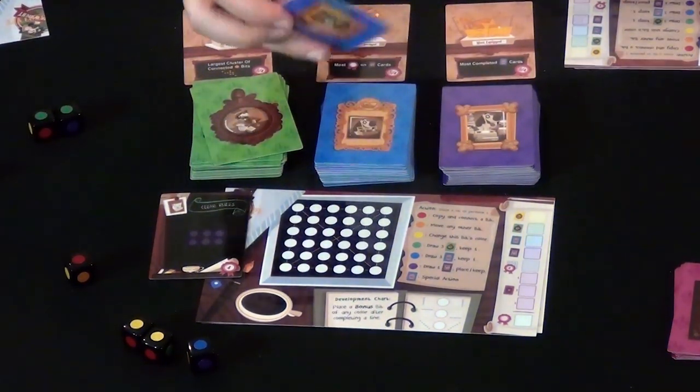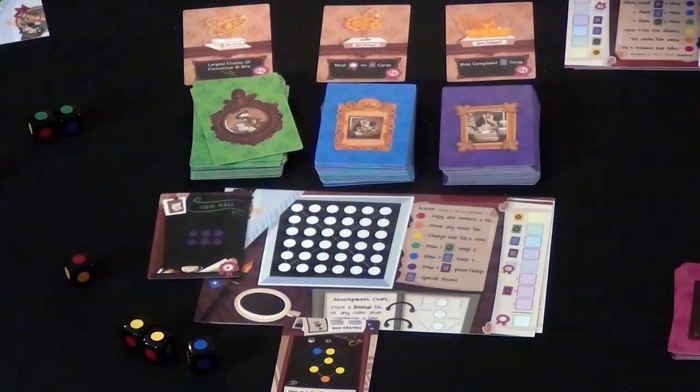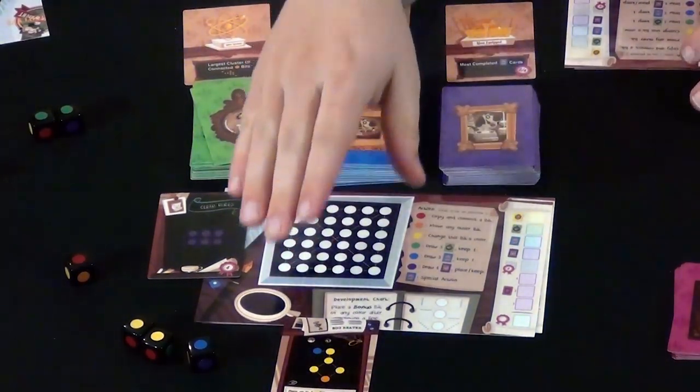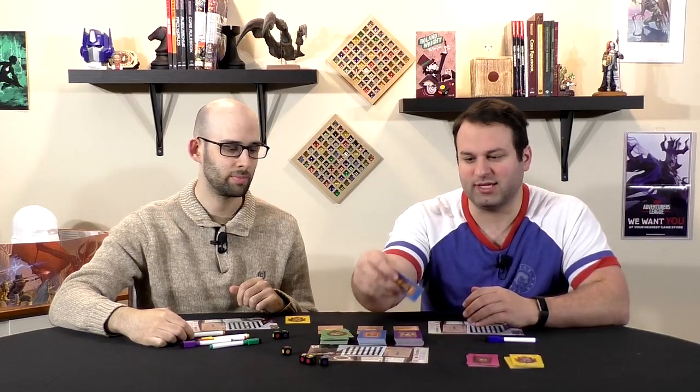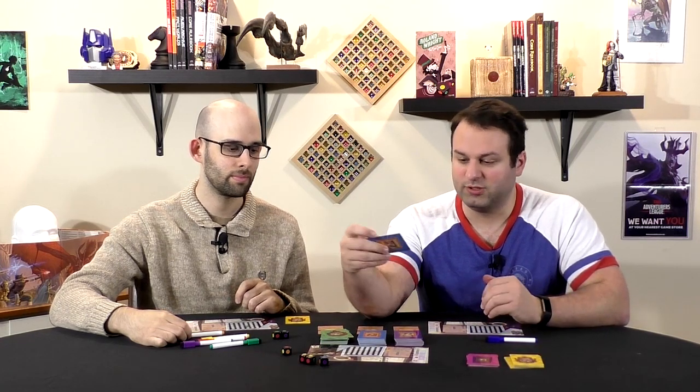The blue cards, on the other hand, will give you a pattern such as this, and if you complete this pattern, you now have a new action possibility instead of erasing a die. For example, this one states: place up to two yellow dots connected to one another, which can be really strong.